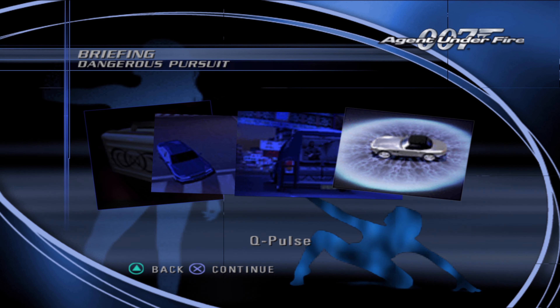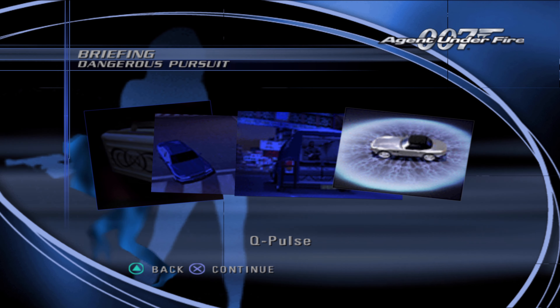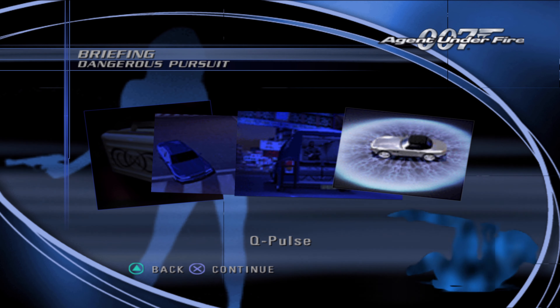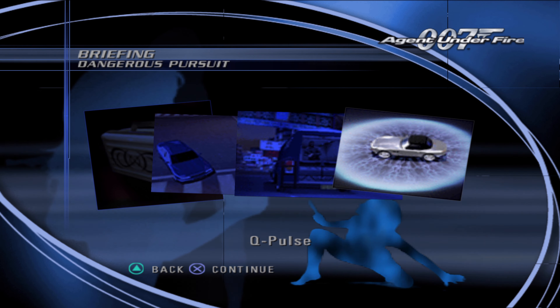007, I've airdropped some Q-Lab equipment into your area. They will appear as blips on your radar. The Q-Pulse is particularly effective in disabling vehicles without damaging their contents. You'll need to get within a few meters of your target and allow adequate charge-up time to ensure success.